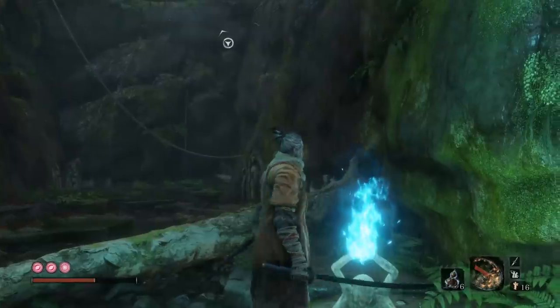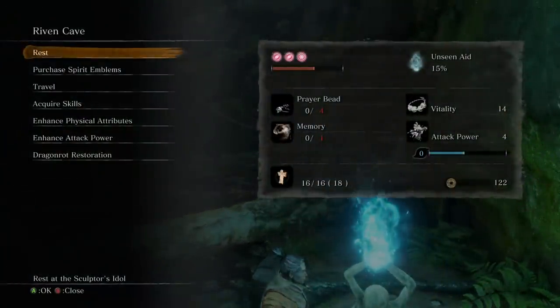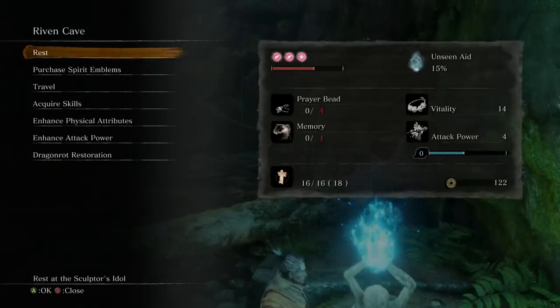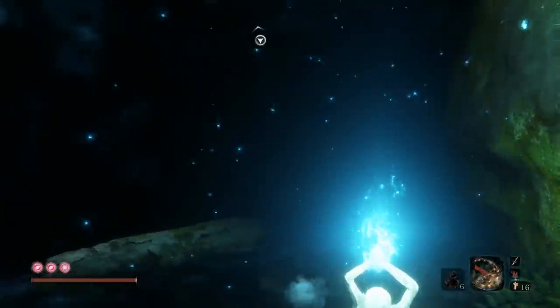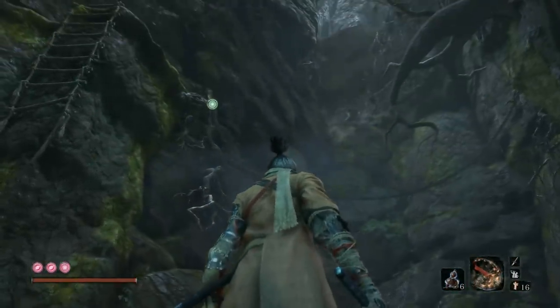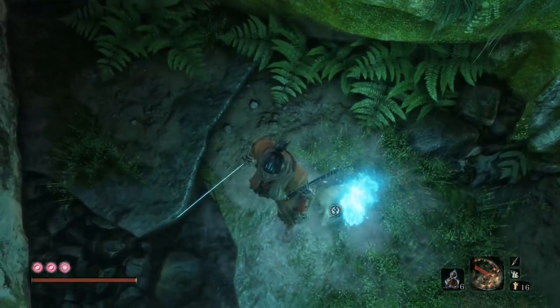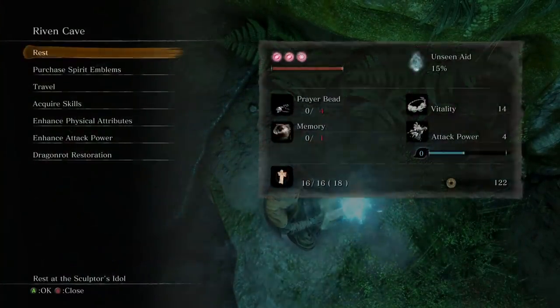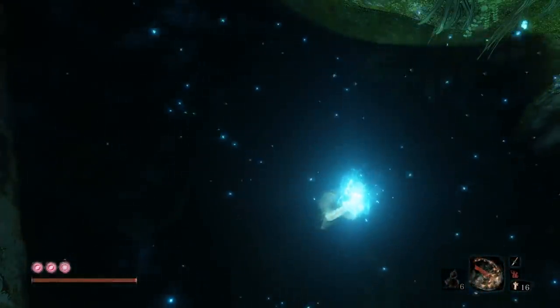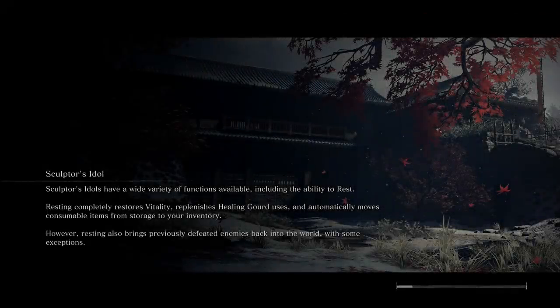Alright, let's just heal. If we start carrying a bunch of stuff, we'll try to increase our unseen aid, but right now our inventory is kind of low. We should actually go and check out that new prosthetic.